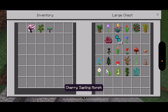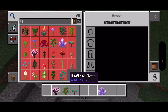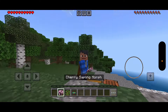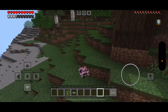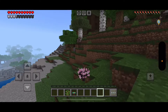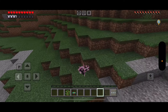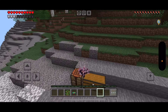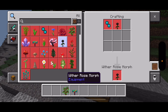Here's the Oak Sapling morph. Next up is a Cherry Sapling Morph — oh wow, that's cool! I forgot to show you the recipes — hang on. For the Cherry Sapling Morph, you need one Cherry Sapling and one Echo Orb.